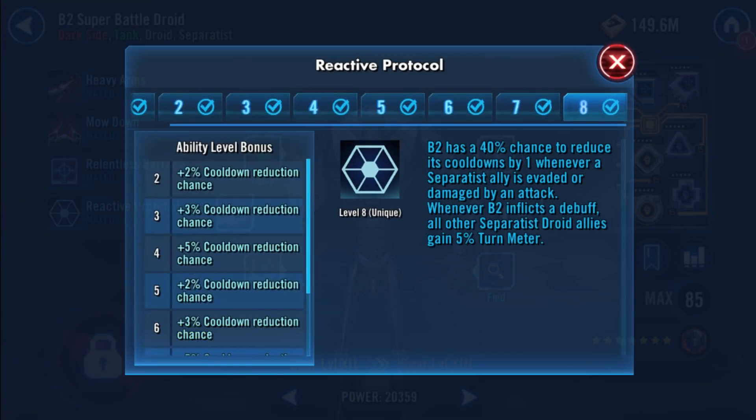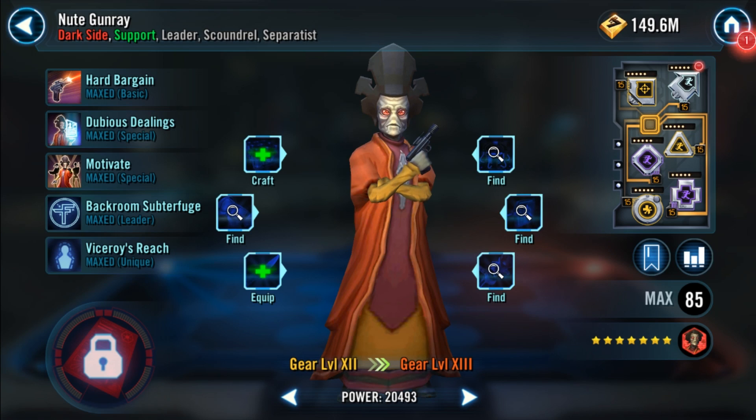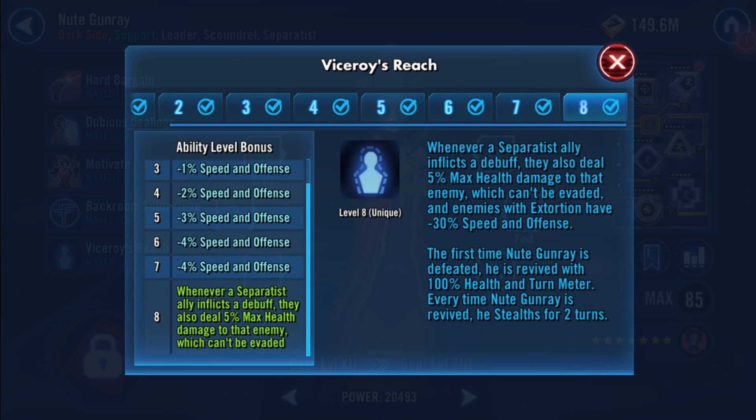There are two other zetas that are really nice to have and do help the team but I wouldn't say they're absolutely mandatory. The first is the B2 zeta which is going to give Separatist droids 5% turn meter whenever he lands a debuff. The reason this isn't mandatory is because it doesn't happen very often against Nihilus due to the stacking tenacity, but you could argue this would be offset over time due to the stacking potency from the GG lead as well as debuffs landing on the minions. Nute Gunray's zeta is decent overall but it's probably not going to do much for this team due to the cap on health percent damage raid bosses have. It's only going to add 4-5k damage per debuff, so probably not worth it for this team.